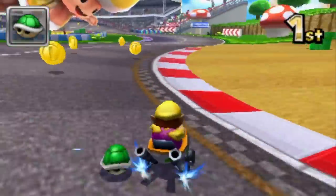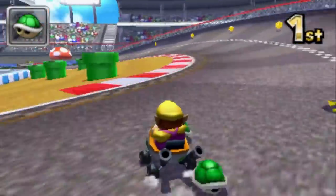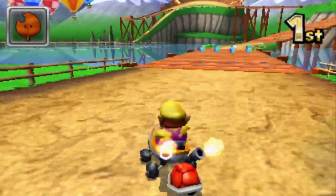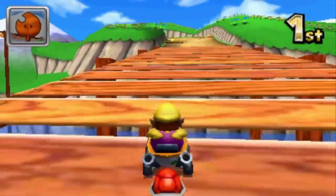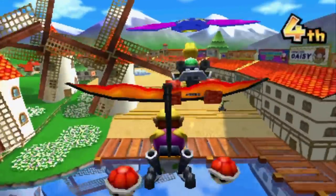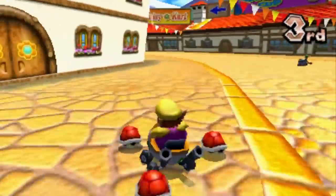Mario Kart 7 brought Nintendo's particular brand of go-kart madness to the system in style. Boasting a generous cast of characters, as well as tracks and unlockables, it made this one of the finest outings in the series up until that point. Visually, it's a real stunner. Considering this is all running on handheld hardware at 60 frames per second, it is a testament to the talent of the team behind it. A 3D option is also available during play, which makes the on-screen action come to life, though we found it a much more comfortable experience without it.